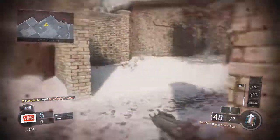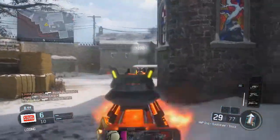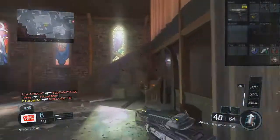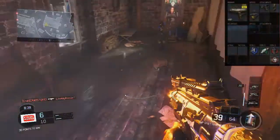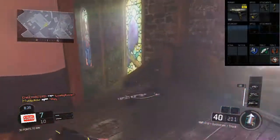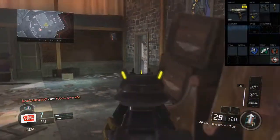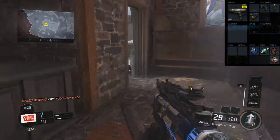I've got grip, quick draw, and stock. I used to run grip, quick draw, and long barrel, but this gun has such a short range that there's not much point putting long barrel in there just for some extra range if you're going to be at close range anyway. So I've gone for stock. On the submachine guns, stock is so useful.